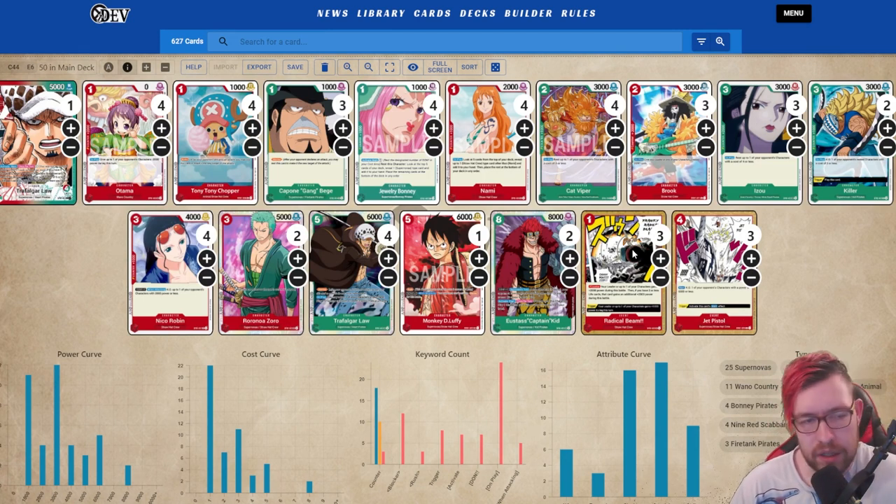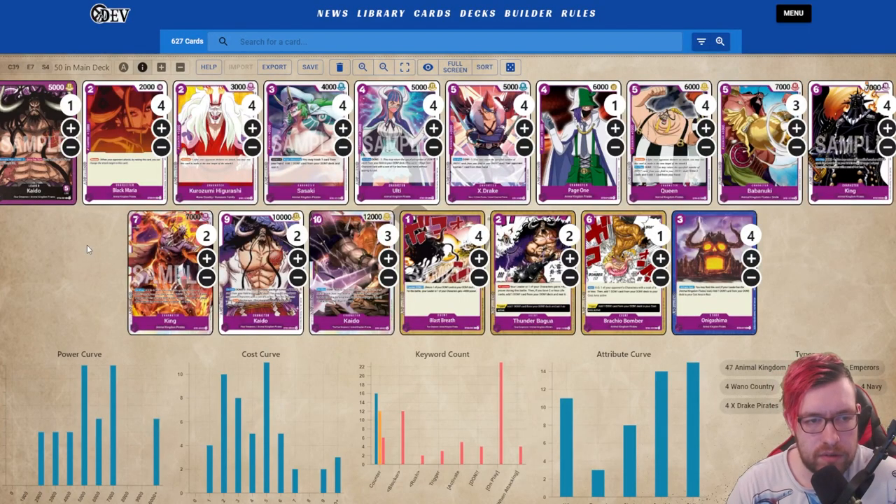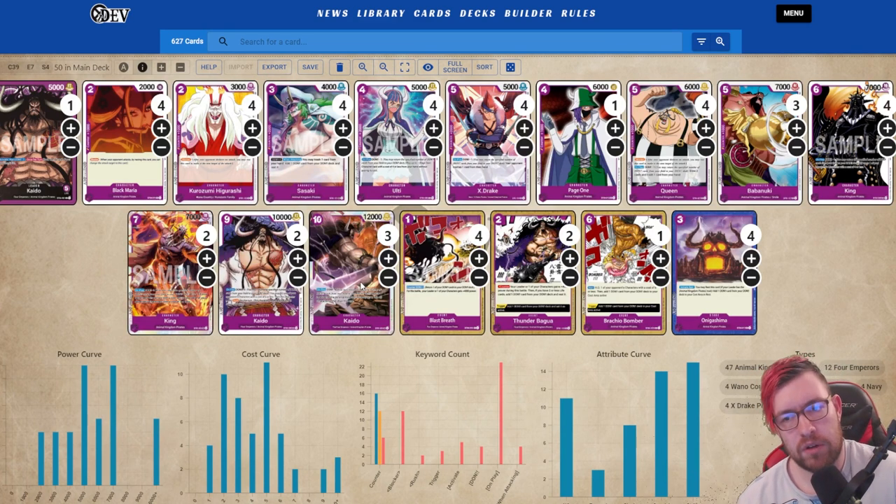Next up we have Stephen Nash's second place Kaido list. We've been seeing Kaido in most of the Treasure Cups. Looking at this list, it's pretty much what we're seeing in a lot of them. I think most people have decided that the nine-drop Kaido is something you want to run two copies of and three of the ten-drop, even though the ten-drop can be more dead in hand.